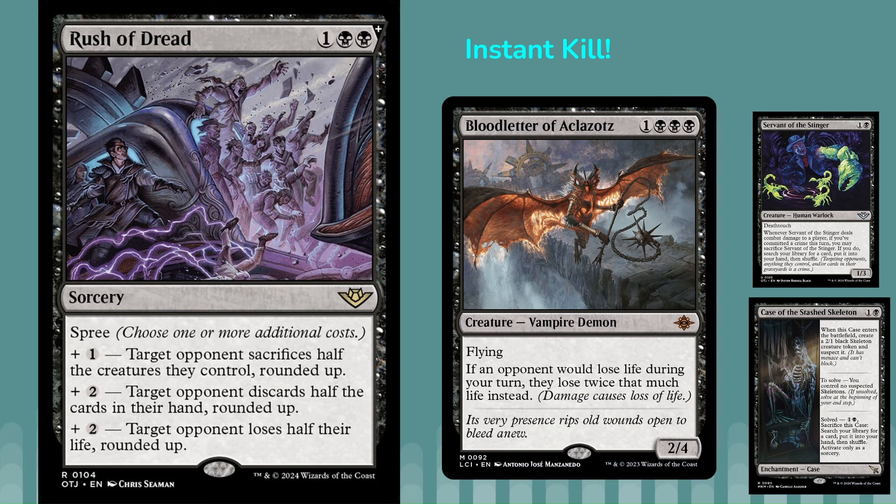Next up, we've got Rush of Dread — a three-mana sorcery. We're only going to use the last two modes: add two mana for the spree, and target opponent loses half their life rounded up. Now if you have Bloodletter of Alkalaz in play, it doubles that. Doubling your opponent losing half their life is going to instantly kill them no matter what life total they're at. So you could go turn four Bloodletter, turn five Rush of Dread with the last mode, and instantly kill them.